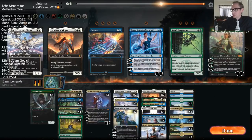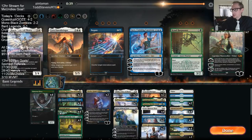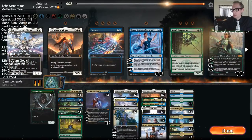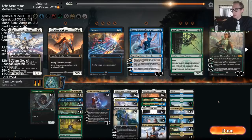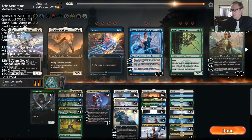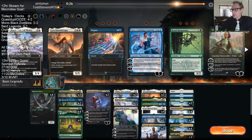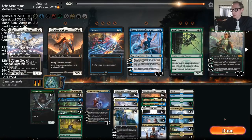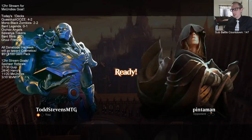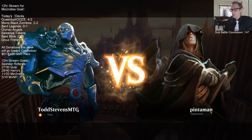My flyers aren't amazing against opposing Vivians. But we need to keep all of this early stuff - Search helps us hit land drops and helps us find Blast. Dovin just kind of makes a couple chump blockers and then dies. I'm going to take out a Dovin - when they have their creatures and everything, it doesn't really stay alive very well.